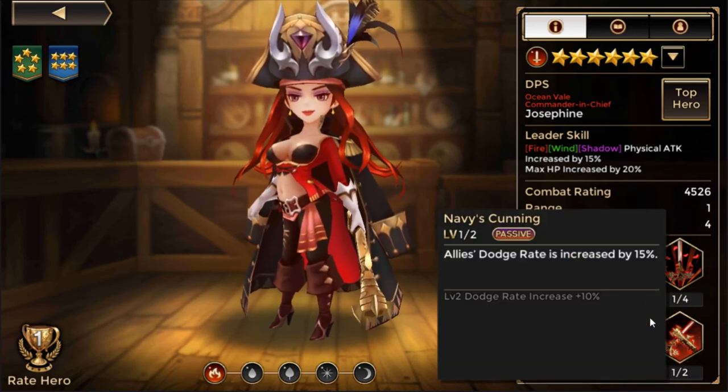Probably what most people consider her OP for is her passive ability. All your allies get 25% dodge just from her being in the group. This opens up a lot of synergies, which we'll discuss in a little bit.